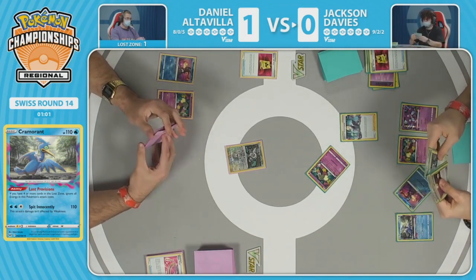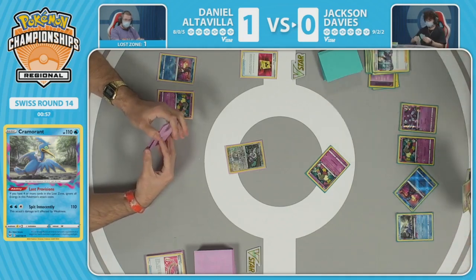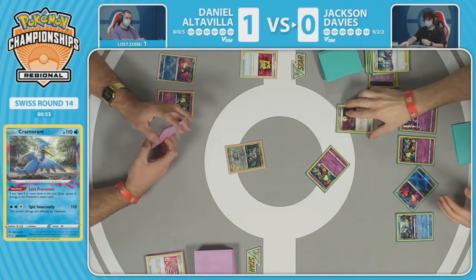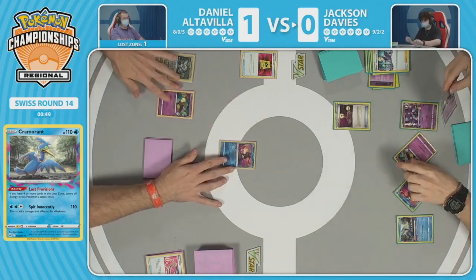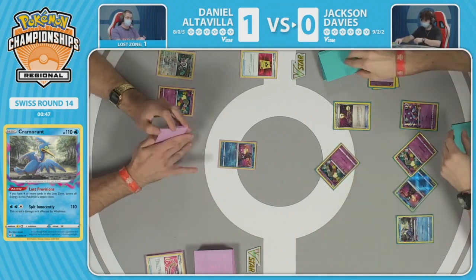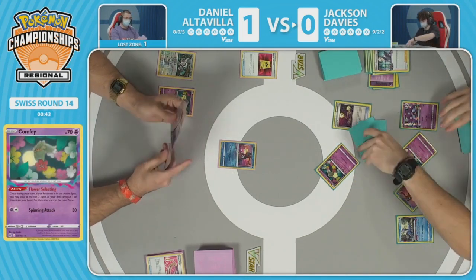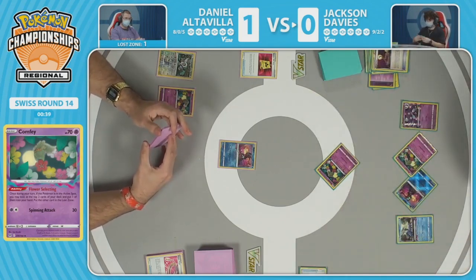Lumineon V is also in hand. Jackson benched Lumineon V pretty early in game one and it ended up being a huge liability, allowing Daniel to threaten a two-prize knockout. It was important for Jackson to play that in game one trying to line up early game aggression, but now going into the time limit it's a pretty important factor to consider.